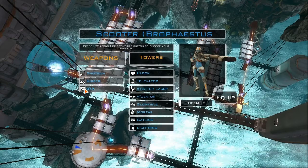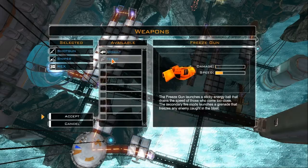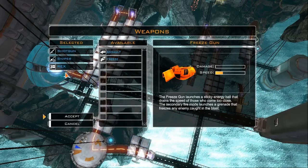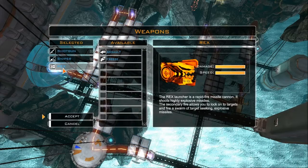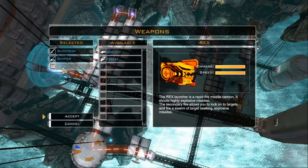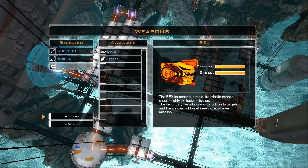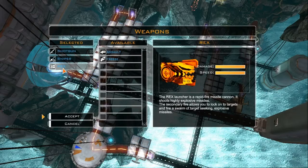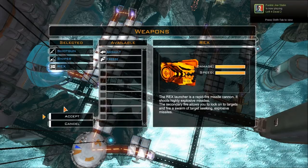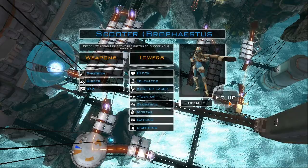Weaponry. The weaponry we have here is changed up a bit because we no longer have the Freeze Gun. Because we don't have the Freeze Gun, this is why we have all those Slow Fields. Our new gun makes me happy — Rex. It's a rocket launcher. It reloads faster than the Freeze Gun and it shoots rockets, getting more rockets as you upgrade it. My setup right now is a shotgun, a sniper rifle, and Rex. So I'm gonna go ahead and hop in this level.